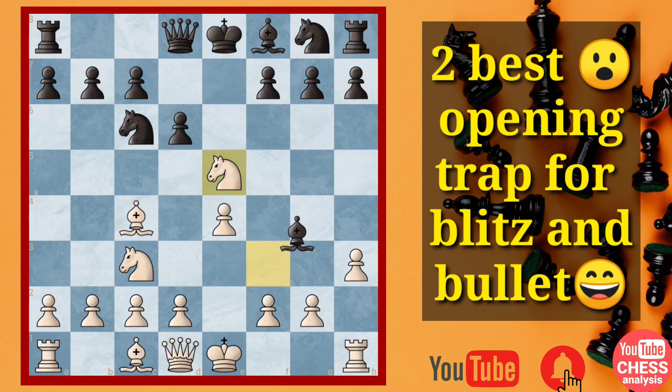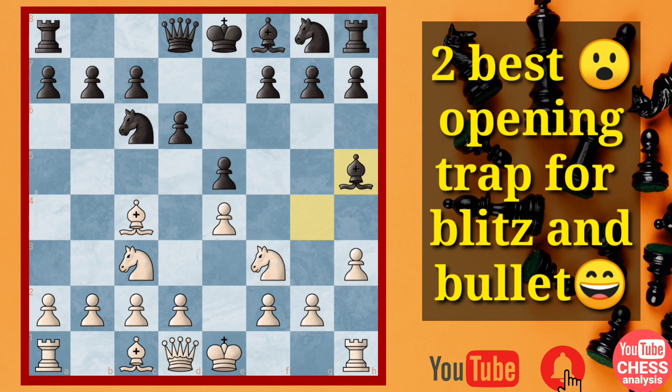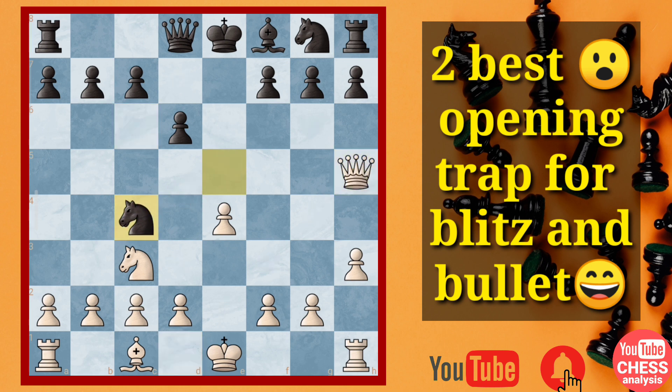So obviously, after this move, if you are aware and know about this trick — after captures, he will go for the knight, then you capture the bishop. After black goes for the capture, you deliver this check. The only legal move to block it, and then definitely you are going to win this knight — you are a pawn up and in a completely winning position. You can expand on both sides, just castle in the next move and start attacking.